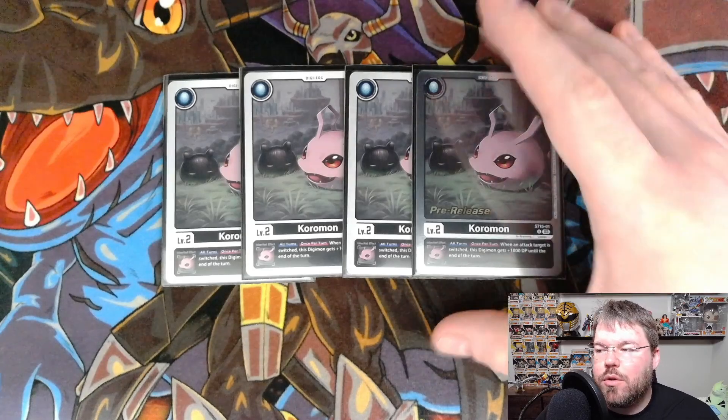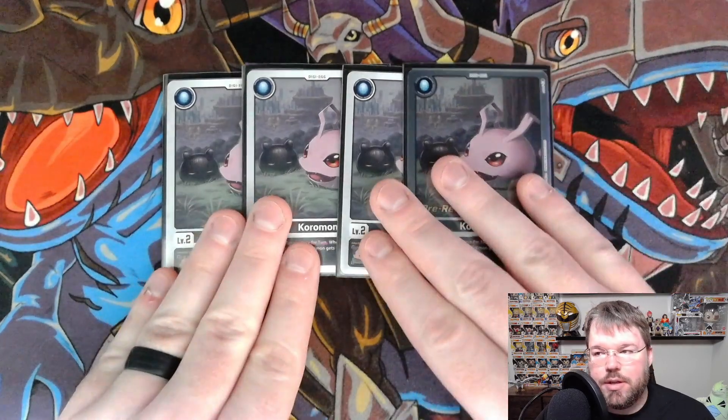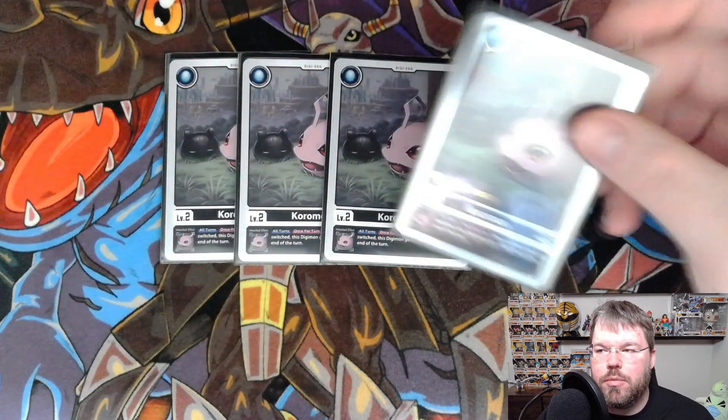Starting off with our Tamago, we are playing 4 Coromon from Starter Deck 15. All turns, once per turn, when the attack target is switched, the Digimon gets 1000 DP until the end of the turn. Really important when you're trying to set up huge beefy blockers and make sure your opponent can't beat over them very easily.